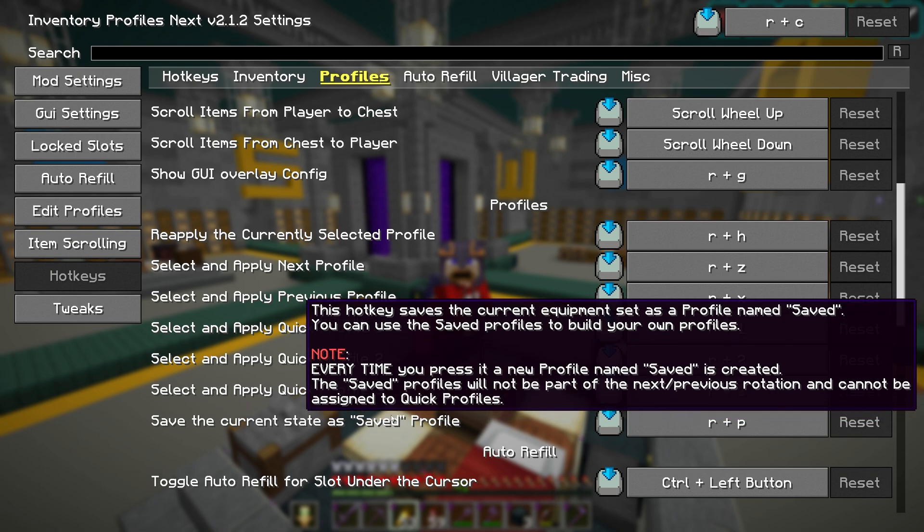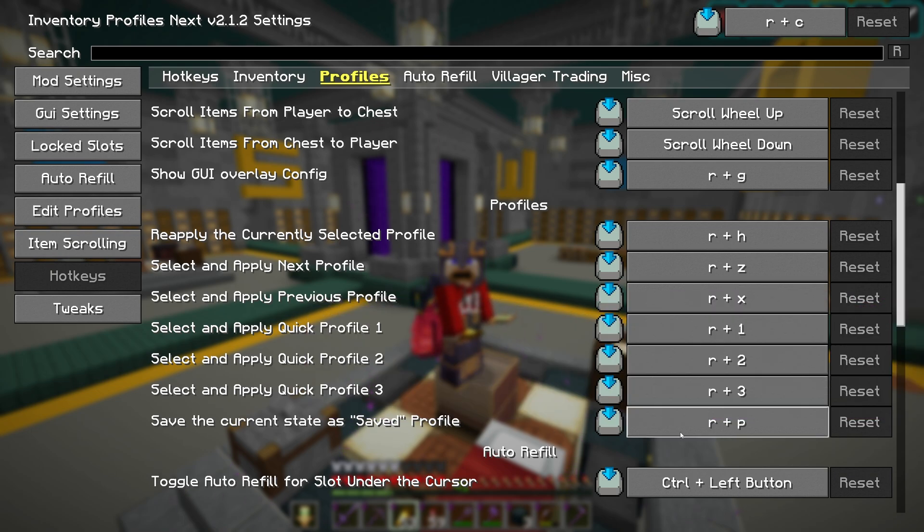The one I want to talk about is Save the Current State as Saved Profile — that's R plus P. We are going to be using that one later, so remember it. This will only work when you're in the inventory; if you're just running around the world and you hit R plus P it's not going to do anything — you've got to be in the inventory.